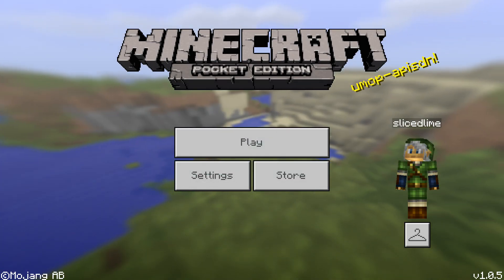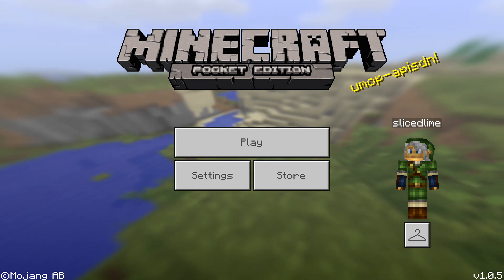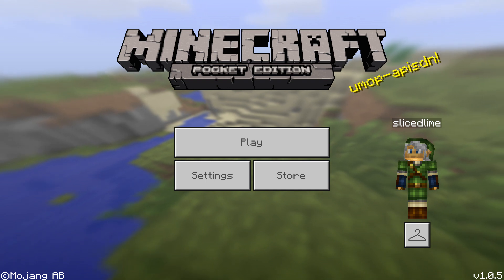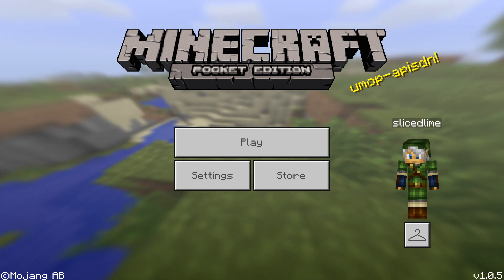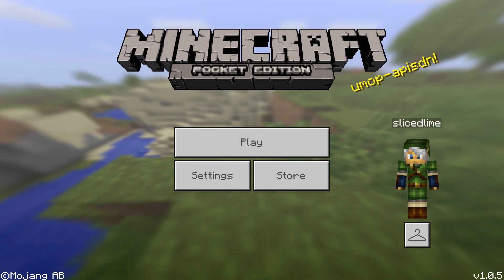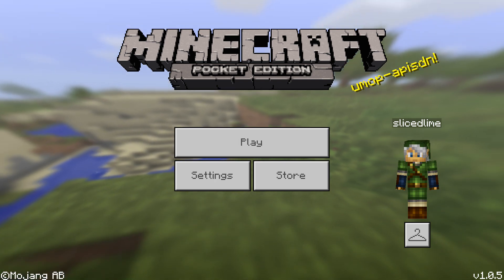Ladies and gentlemen, Minecraft Pocket Edition and Windows 10 Edition version 1.0.5 has just been released. My name is SlicedLime and let me guide you through the changes and fixes in this version. This is a minor release so it contains mostly bug fixes, but it also contains a very nice new feature — that is command blocks. Let's start with those fancy commands then.